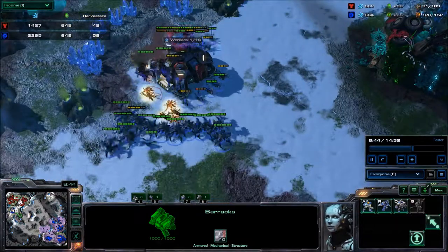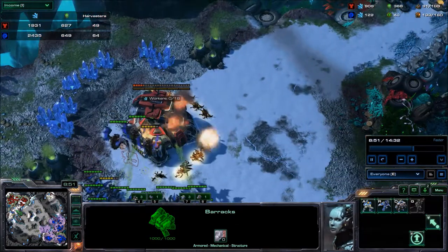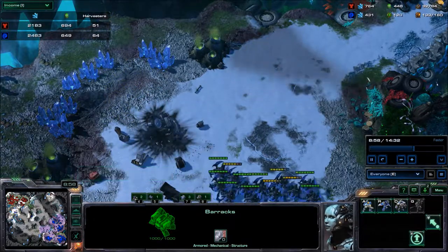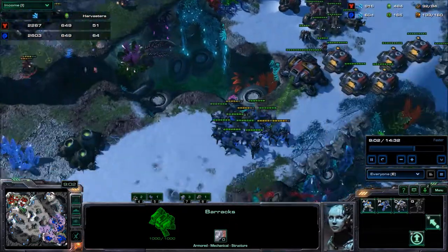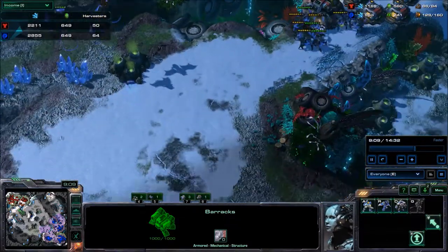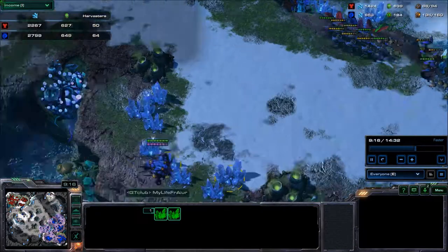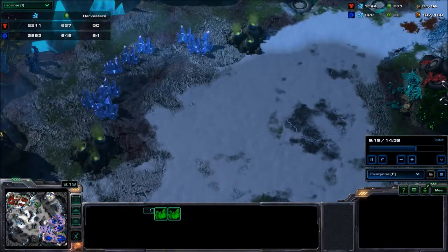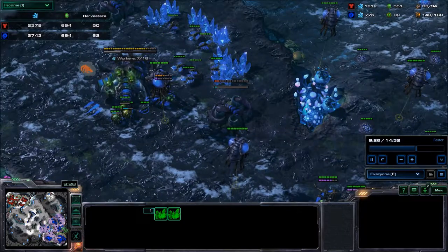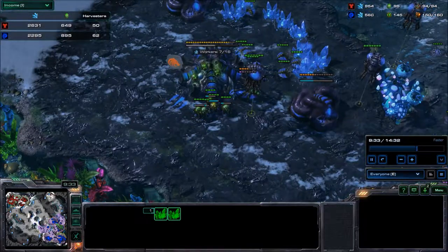I sniped his Planetary Fortress, which is very unfortunate for him. As a mech player you always want three CCs, so this should not be a Planetary Fortress in the first place - it should be a Command Center. From the fourth Command Center you want to add Planetary Fortress strategically. You always need at least three Orbital Commands. I'm on four bases, he's on two to three bases, so I have quite a lot of advantage here.